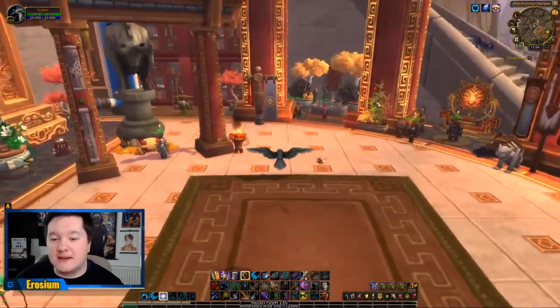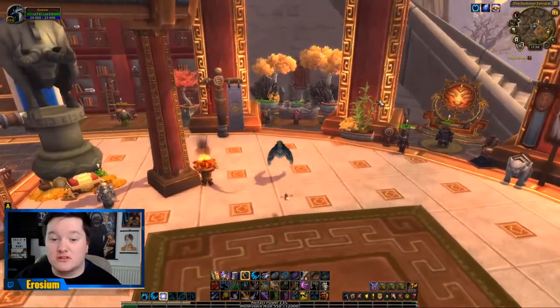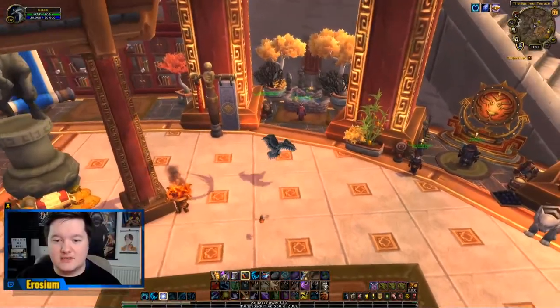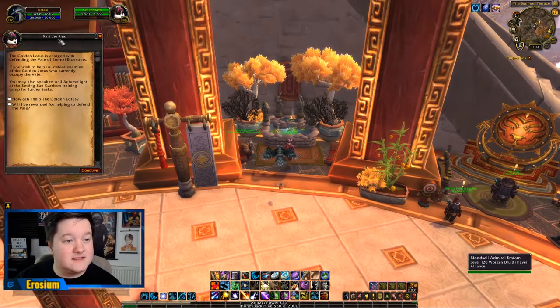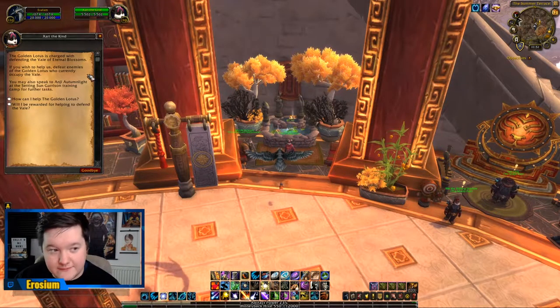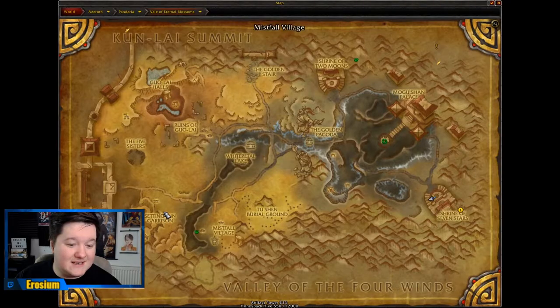All you have to do is come to your respective faction — I'm Alliance so I'm at the Shrine of the Seven Stars; Horde players are at the Shrine of the Dunes. Go to the bottom of the palace and speak to your respective Golden Lotus faction leader. For Alliance it would be Zari of the Kind, and she will give you a daily quest which will send you over there and give you a bunch of quests for the Golden Lotus. It will then send you over here for more daily quests — very simple.